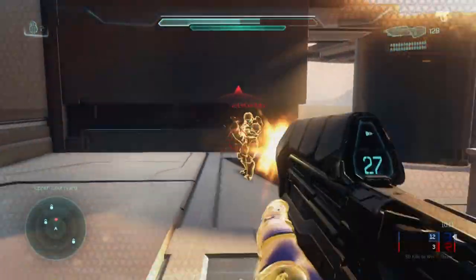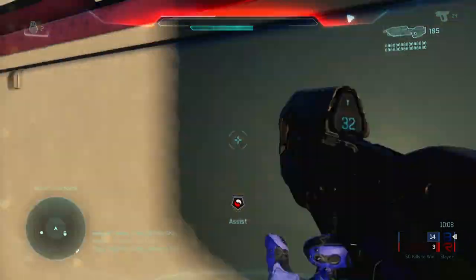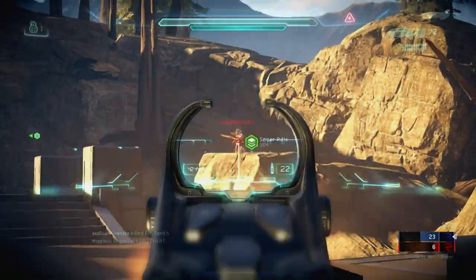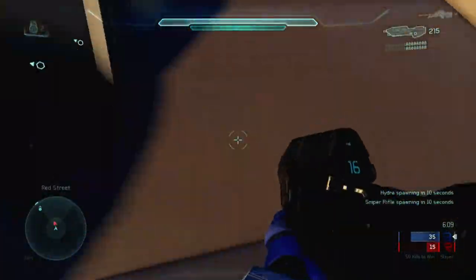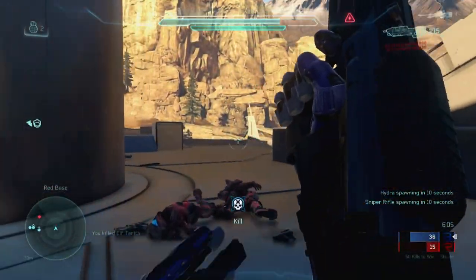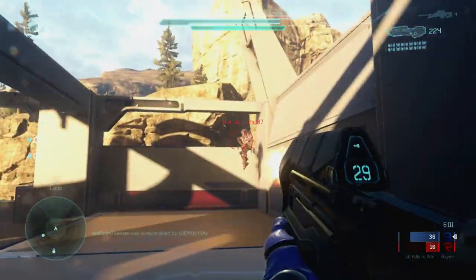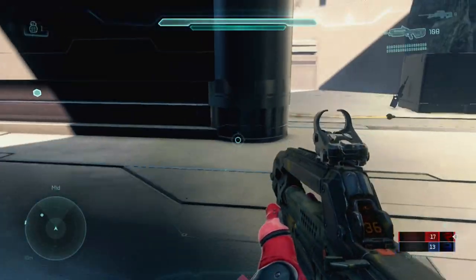Next is how to use the thruster pack. This new ability is great for dodging weapon fire, grenades, or just getting from A to B faster. You can thrust in any direction using the left stick to guide which direction you want to thrust. By default the thruster pack button is B. For example, to thrust to the right, hold the left stick to the right and press B, and you will thrust in that direction. Simple and effective.